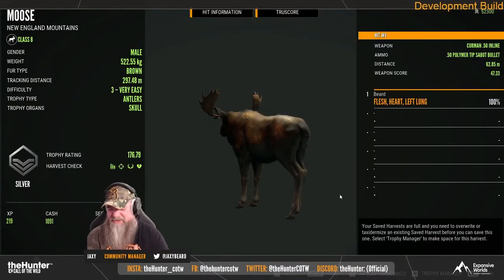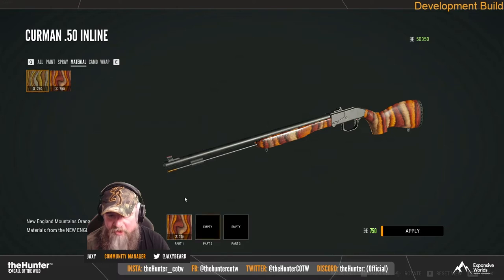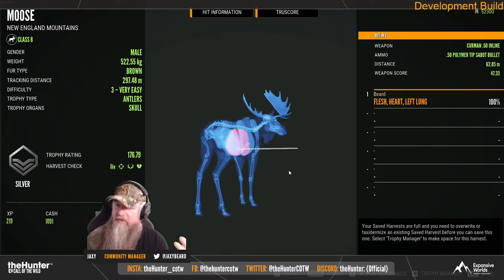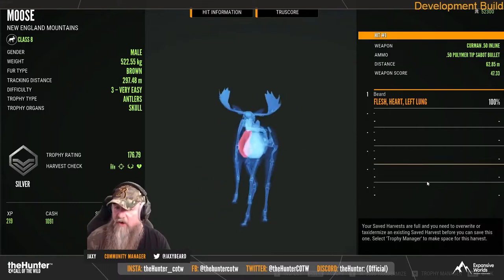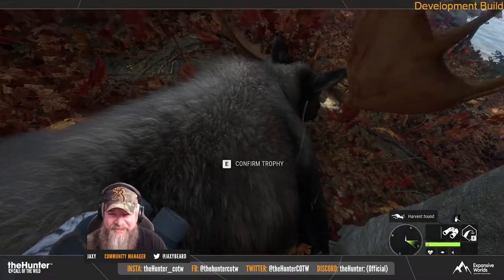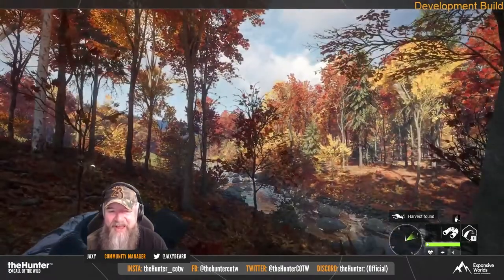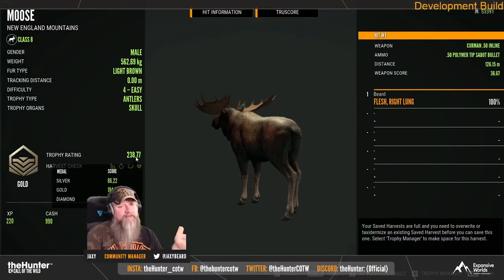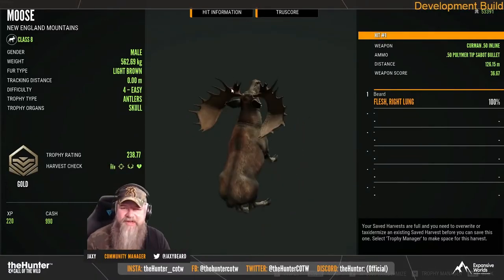The first thing they showed off is putting on skins or camos per part on your guns, and they showed off camos on bows. Essentially what you're able to do is set your barrel to orange, for instance, set your stock to a woodland camo, and do a bunch of other little things to change the gun to be uniquely yours — which is great, because you see the gun a lot in Call of the Wild.